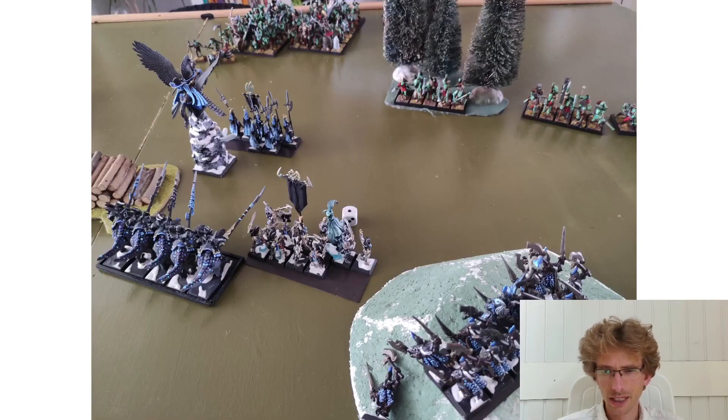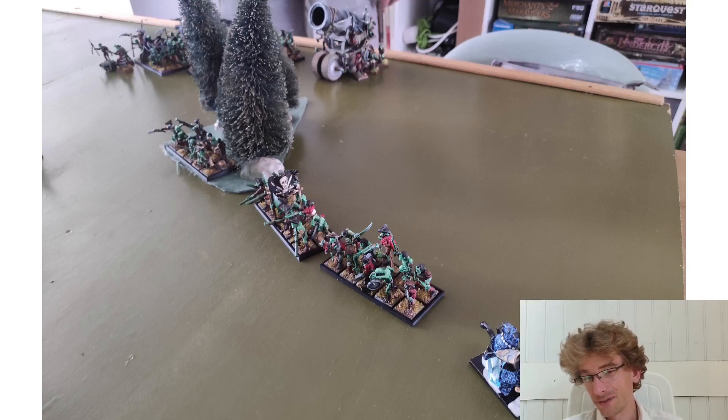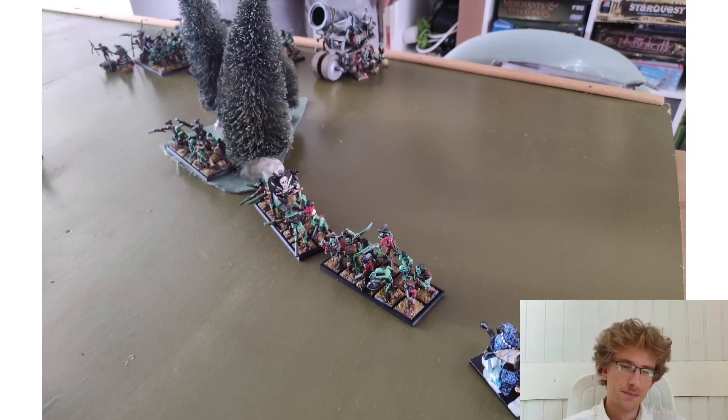Here we have some close-up shots: the left flank, the right flank, and the extreme right flank where my BSB is getting ready to charge into the flank of a Gunnery Mob. These Gunnery Mobs are quite funny - in 6th edition you can only shoot with the front rank, so only five shots come out. They hit on a six-plus regardless, and on a roll of a one they actually hit their own unit. So five shots, hitting on sixes, ones hitting themselves - they're pretty bad at shooting, but sometimes they get lucky and you're amazed at the damage from a unit like this. It's just a fun army to play against.